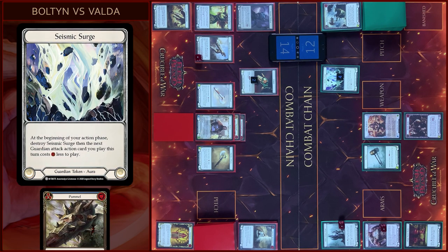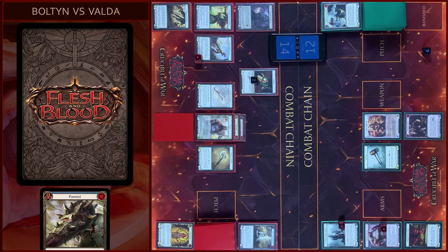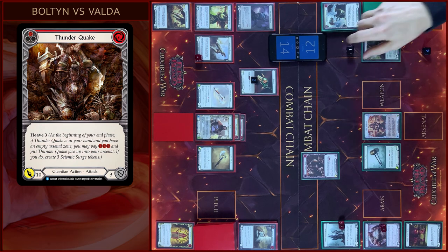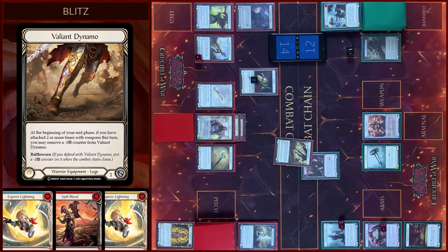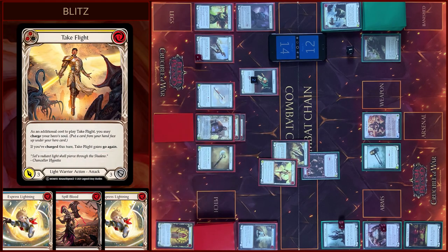And then I will destroy the Token. Then I will play Thunder Quake — ten damage. Now I will block four damage. In the block phase, no reactions. Take six.